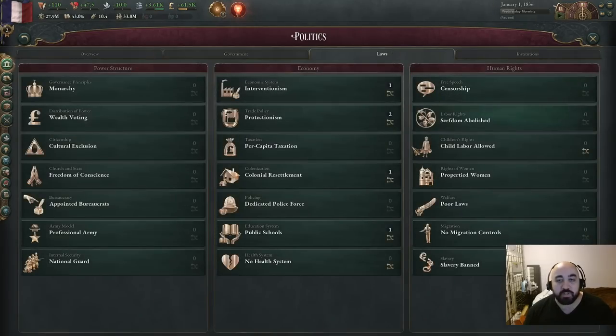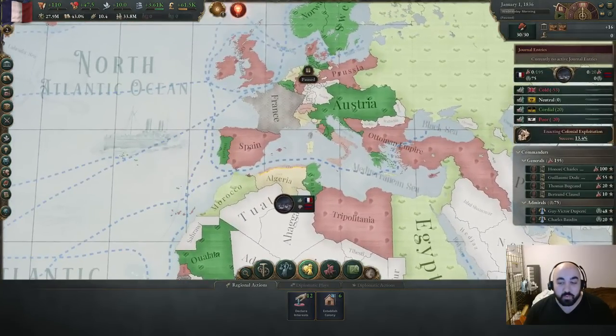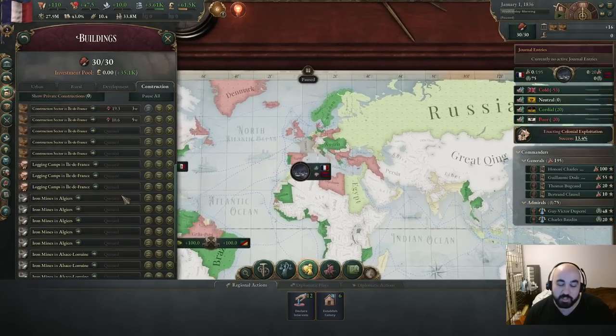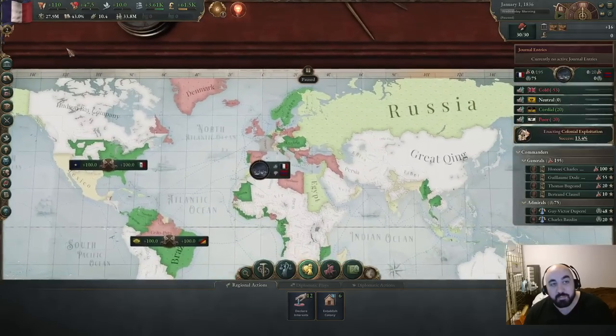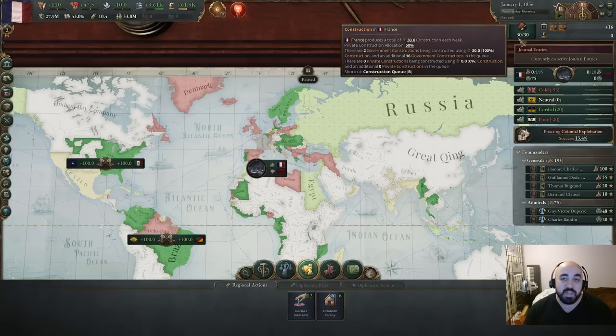Finally, start passing laws consistent with your intended direction as long as there's a good law to pass. For example, switching to colonial exploitation. To summarize the pre-unpause checklist: improve key diplomatic relations, declare diplomatic interests, fill your construction queue (usually more construction and materials), start passing a law, declare a war to use infamy decay, and spend all your authority. The benefit from floating excess authority is not large, so spend it. If unsure what to do, keep increasing construction — it's your GDP growth rate.